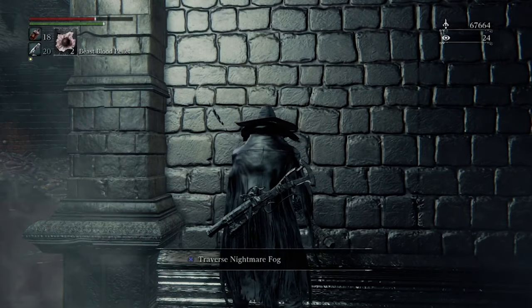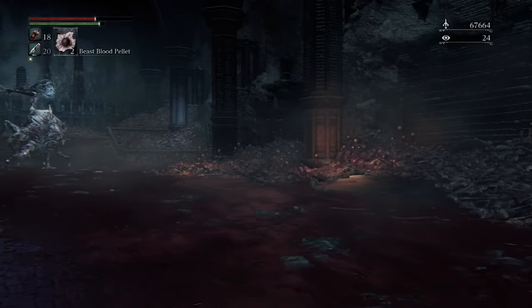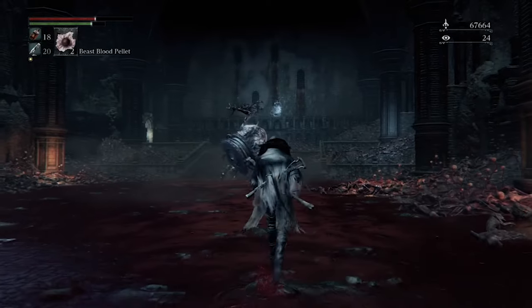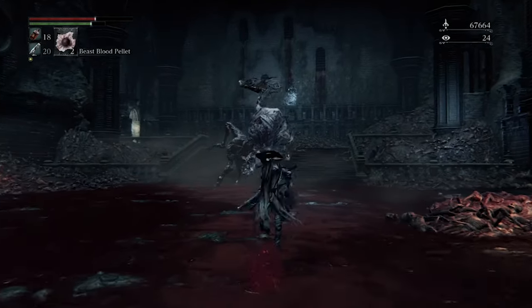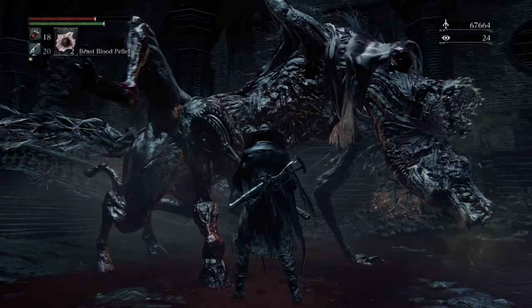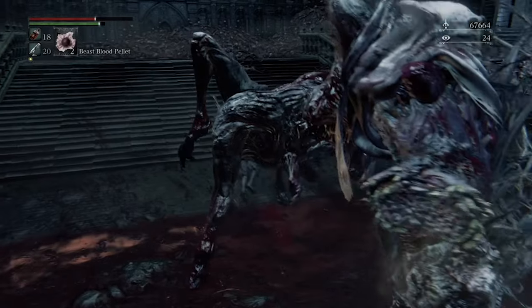The other option is to get as far away from the fog gate as you can while still being able to activate it — one step back and you couldn't, one step forward and you could. Face the right wall, get all the way next to it, then begin to angle yourself little by little to the left until you have the option to enter the fog gate. Go in. You'll still get stuck in the wall and will have to roll to get out of it.